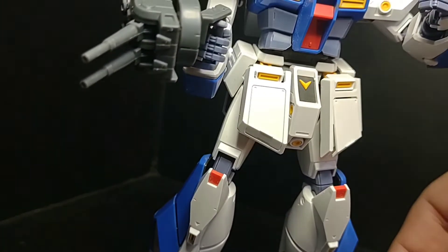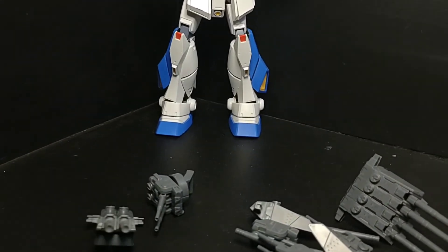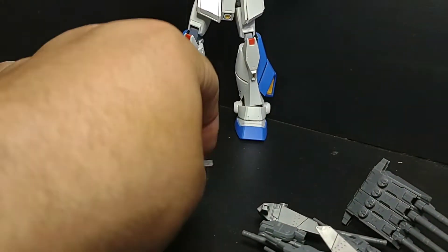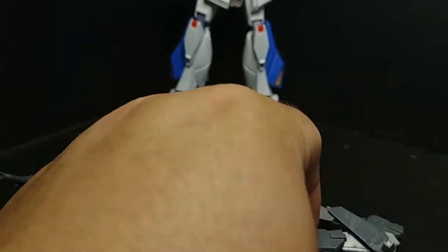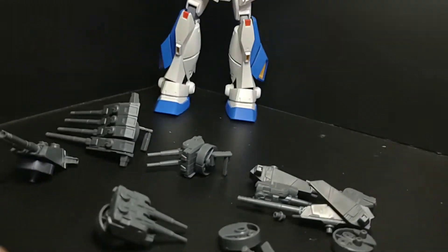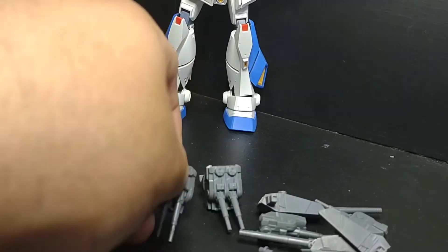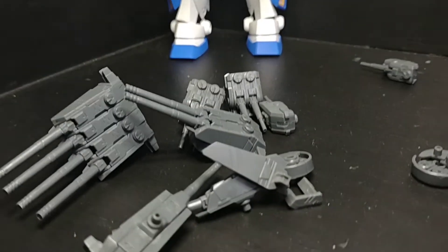A pack of these contains two large cannons, two sidings, two mounts, and two handholds — one for each arm, so you get a left side and a right side. It also comes with two of the smaller cannons and two sightings for those as well. I bought at least three sets — actually, counting them: one, two, three, four, five, six, seven, eight — so yeah, I do have four sets of these.